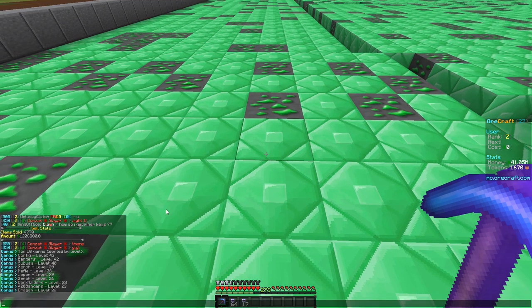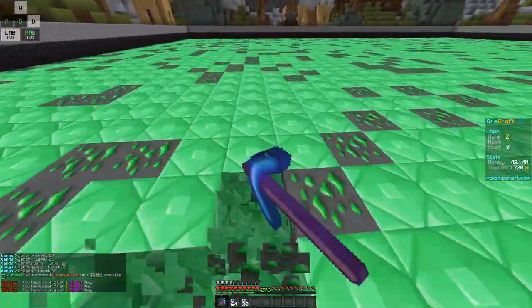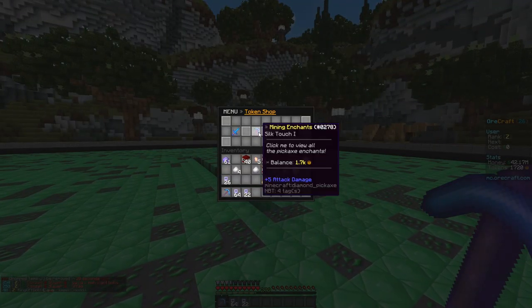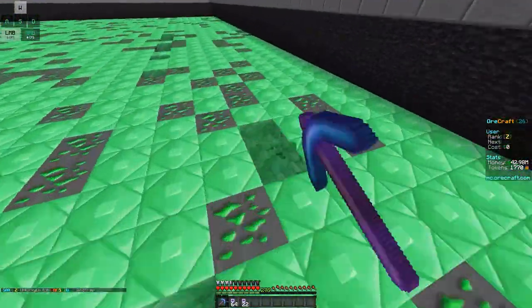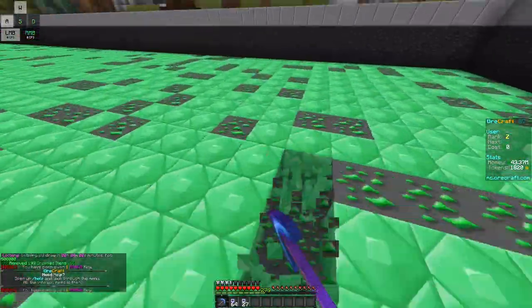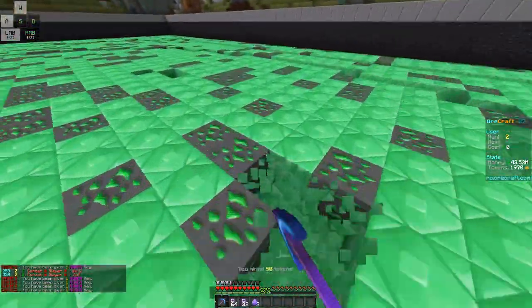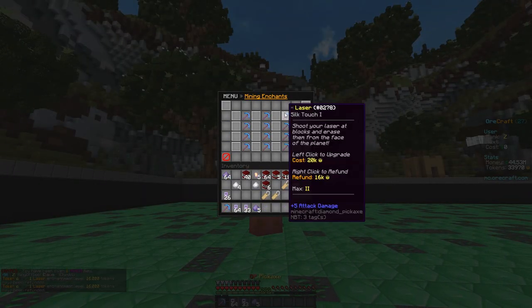My gang is currently competing for slash gang top — we're in third place at level 40, constantly grinding money and tokens. What I'm about to do is a personal decision without consulting my gang members: I'm going to refund my Laser enchant. Part of the recent update is that you can refund enchants for slightly less than the upgrade price — Laser costs 20k to upgrade but you get 16k back on refund. I'm going to go ahead and type slash ts, go to mining enchants, go to Laser, and refund it.